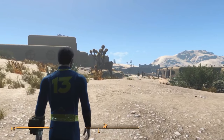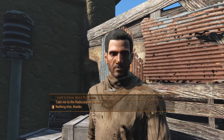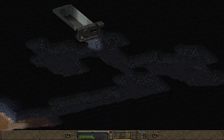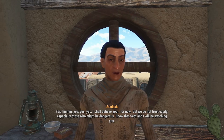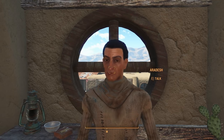Fallout 1 is getting a remake. The ambitious mod project is known as Fallout Vault 13. One of the very ambitious parts about this is you have to take a 2D world and make it a fully-fledged 3D world with new and unique interactions. They recently shared some major updates as well as a full-scale gameplay showcase on what they've implemented thus far.